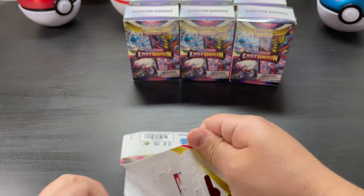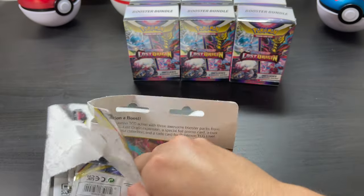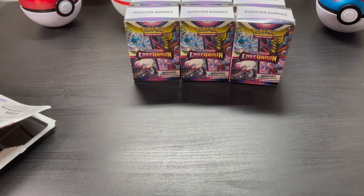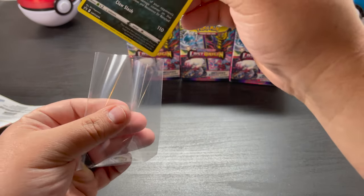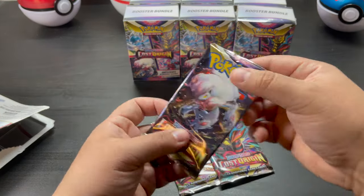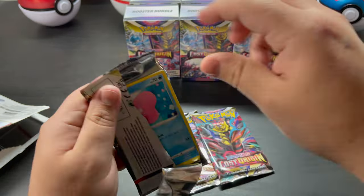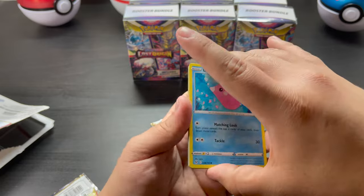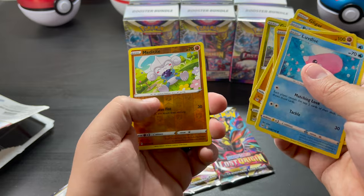Let me open these up — there you go, everyone just kind of came out. Here's a Wyrdeer promo — I will sleeve that. Three Lost Origin packs. White coat cards — probably won't get anything in here. Just a bunch of trash and I'll get to the booster bundles.